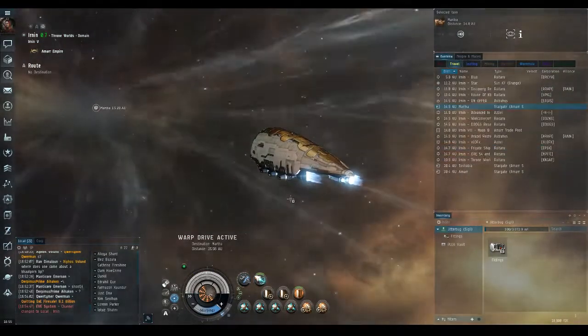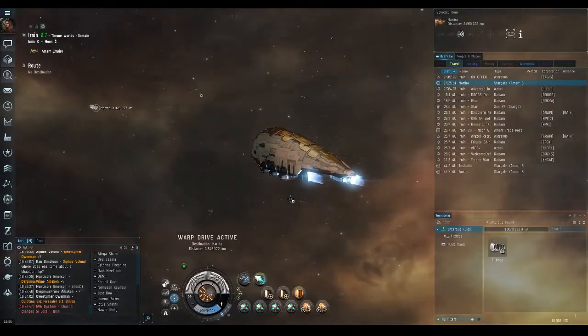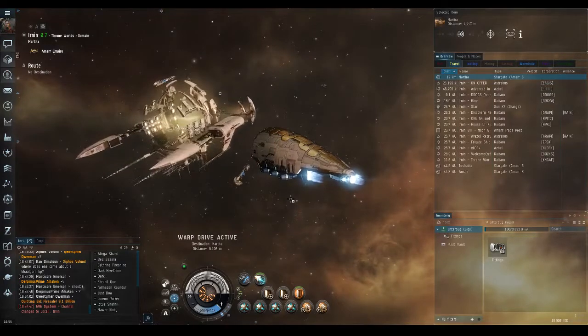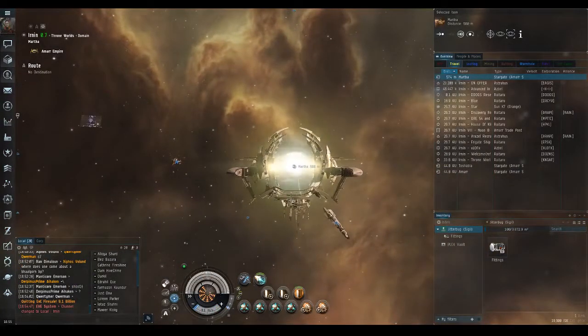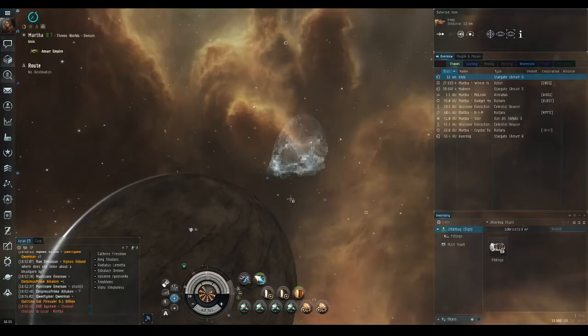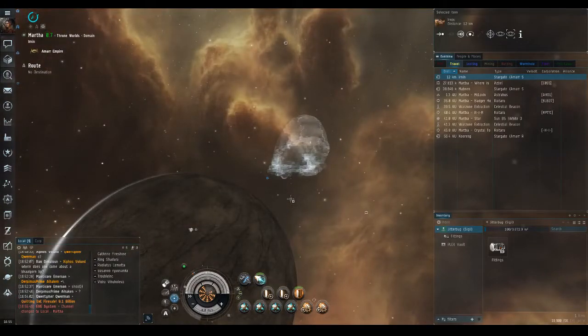The benefit of this is that if you're flying a ship that's not covert ops capable, this allows you to align to your destination while cloaked so no one can lock you. Then as you uncloak, you're already in warp. This won't work in nullsec because bubbles are a thing, but it will get you through a low-sec gate camp. If you don't want to be scanned or you're worried about your cargo value drawing attention, this is one way to handle that. That's pretty much it — thank you for watching, have a nice day.